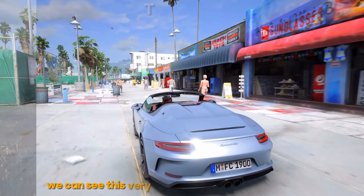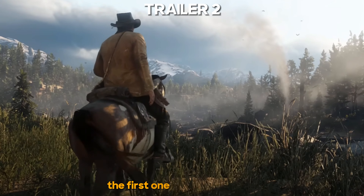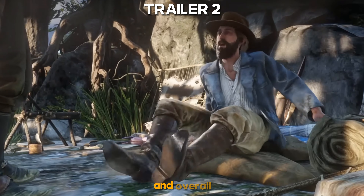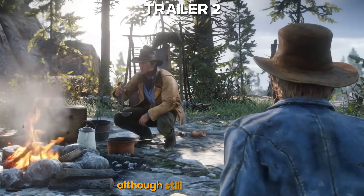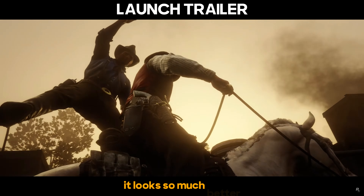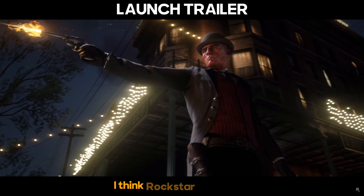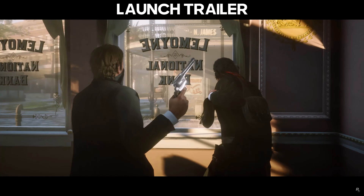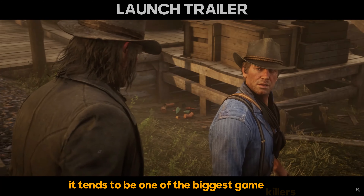We can see this very prominently when looking at the Red Dead Redemption 2 trailers. The first one looks a bit weird — it looks low resolution at times, and overall not the best. The second trailer looks slightly better, although still not amazing. But when we get the launch trailer, it looks so much better, pretty much just as good as when we were playing it. I think Rockstar know that if a game looks amazing in a trailer but then turns out to be disappointing, especially graphically, it tends to be one of the biggest game killers.